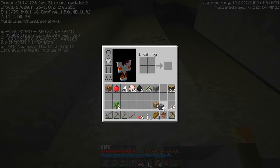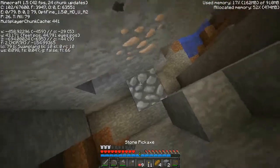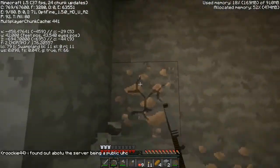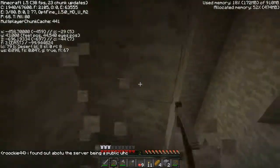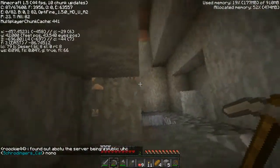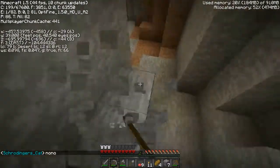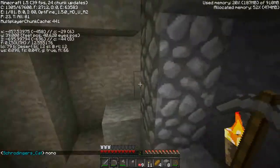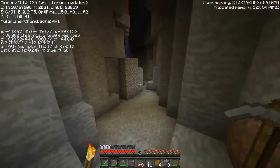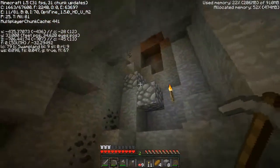There's more iron over here — got more iron than cobblestone. Always a problem if you go caving. How much iron do you have in total? Currently 8 on me, but there's still about 10 in the furnace or something. I have 4 uncooked. Do we have 48 then?